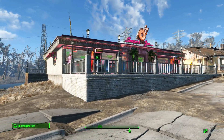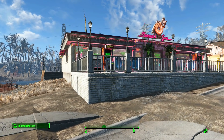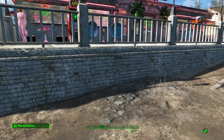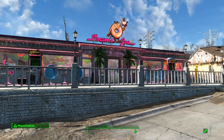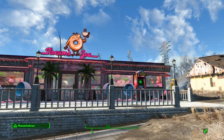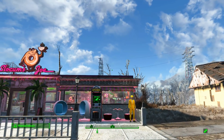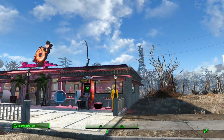Some of the Slocum's Joe pieces come in white brick and some in brown brick, so I decided to go with the white brick. I found retextured bricks that match in the USO, combined that with some Snappy House Kit bunker hill ceiling pieces with trim, and then put the Slocum's Joe roof on top so it wouldn't look so much like a box.